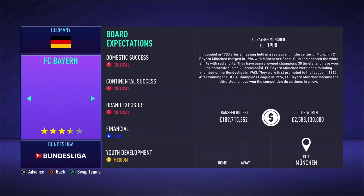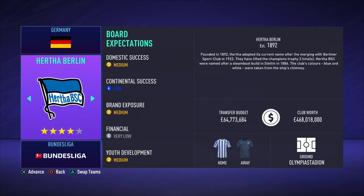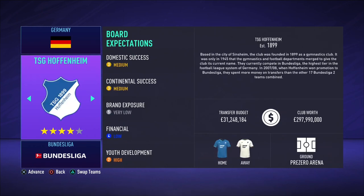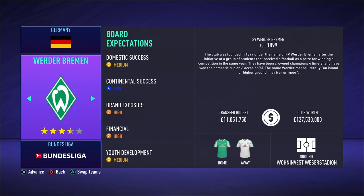What team do you want to use for this challenge? I would recommend to pick a lower rated team in the top 5 leagues, with Fulham, Real Valladolid, Werder Bremen, Saint Etienne, and Torino being possible options. For this example I will use Werder Bremen.